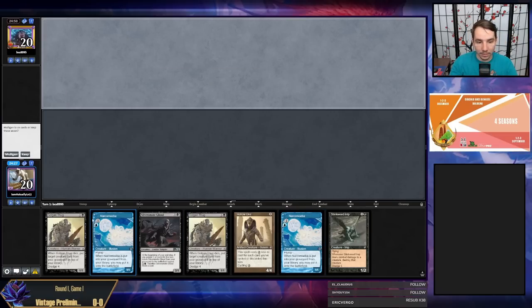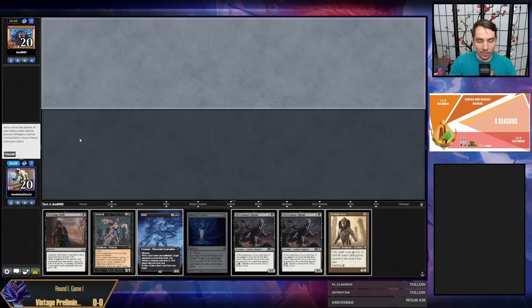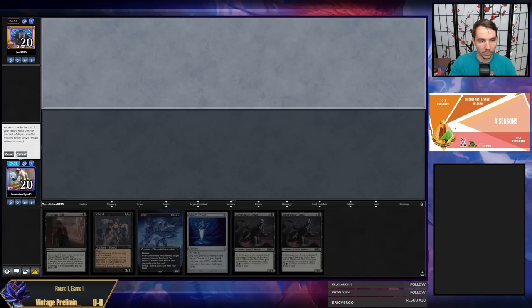I know my deck needs to mulligan to a Bazaar of Baghdad. I understand the play patterns of dredge reasonably well — what's lacking in my skill set is knowing how to sideboard. I'll have a Serum Powder here. I kind of like the idea of keeping Hollow One, though I could see arguments for keeping your fourth Ichorid instead.